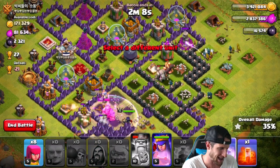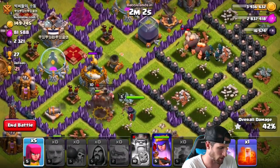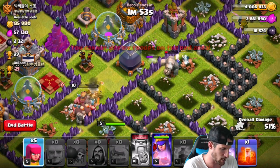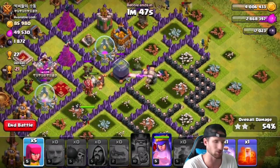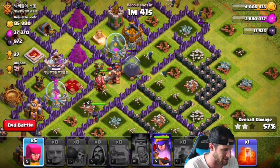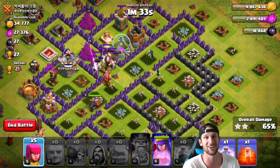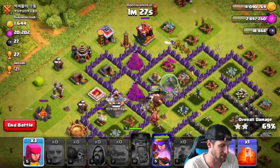The golem is still tanking, exactly what I wanted. Our Queen is doing good — I've got to get used to having her ability. Our golems are now in the middle and we are going to get all of that dark elixir. The golem still has the aggro, we're taking out that other gold storage too. This turned into an epic attack — those golems tanked perfectly. I legitimately would not change a single thing about this attack.